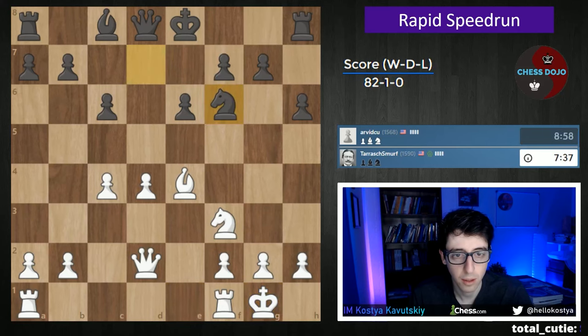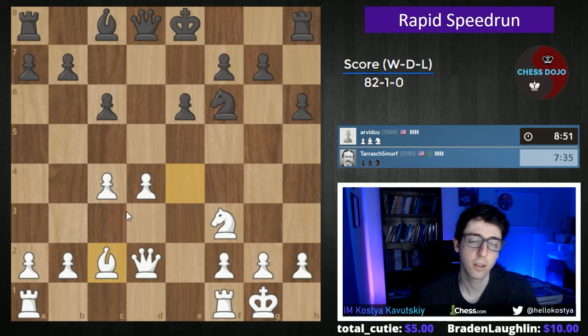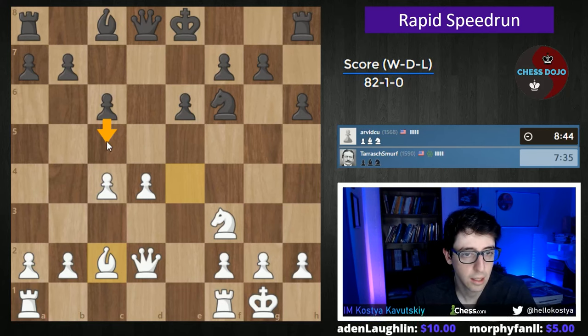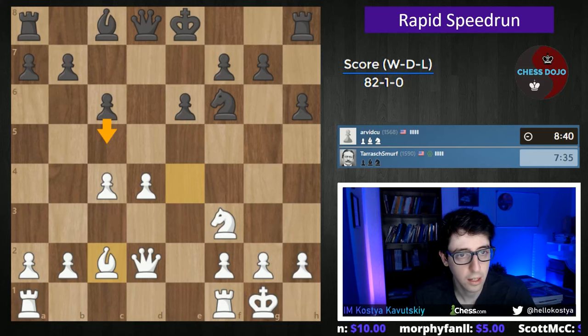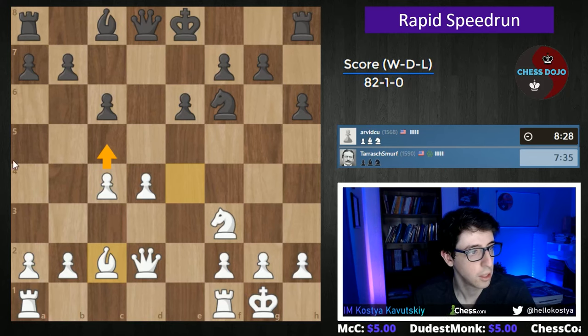Black might want to get a tempo here with f6, and we'll drop the bishop back to c2. So now this structure is quite interesting, because we have more space, we have the better bishop, but it's really important that we don't let black play this key move c5. If they're able to play this one, then they often get to equalize here, because the bishop will come out and they just have no problems whatsoever.